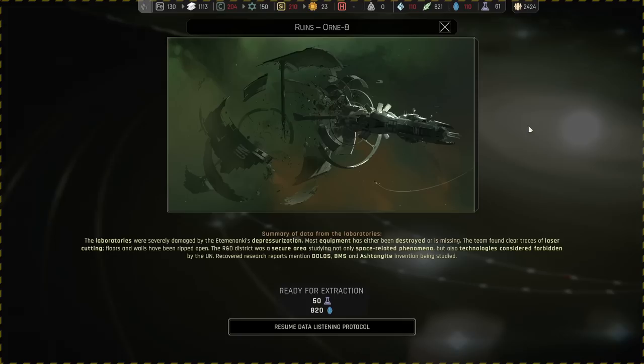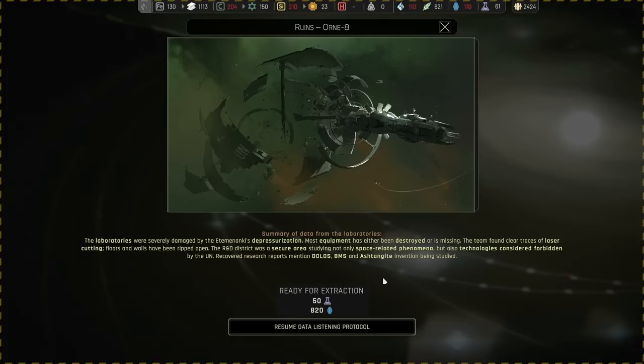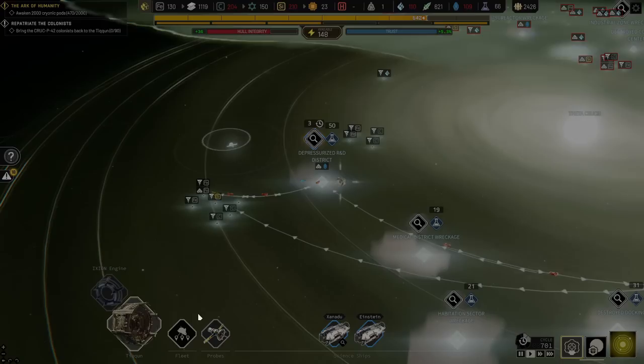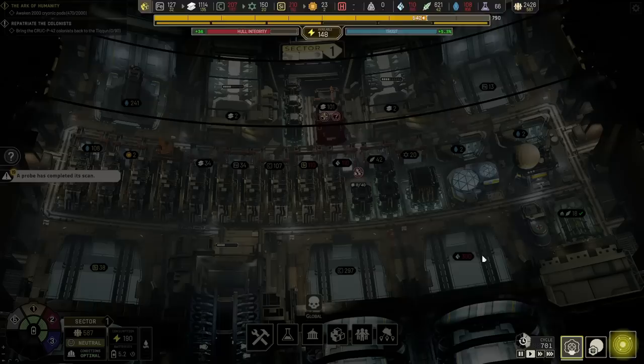The security key has been recovered. The laboratories were severely damaged by the depressurization. Most equipment has been destroyed or is missing — floors and walls have been ripped open. The R&D district was a secure area studying not only space-related phenomena but also technologies considered forbidden by the UN. Recovered research reports mentioned Dawes' BMS and Ashton's invention being studied.